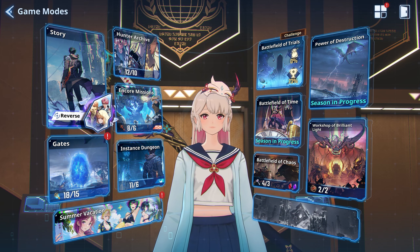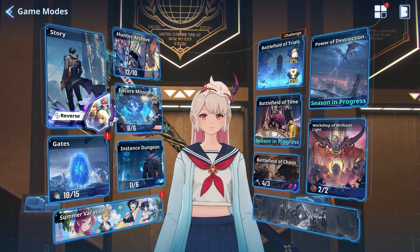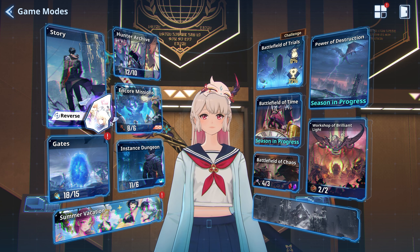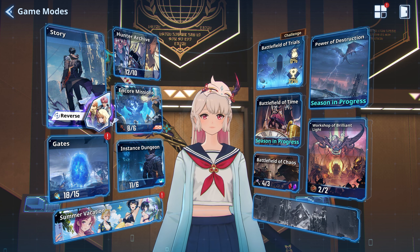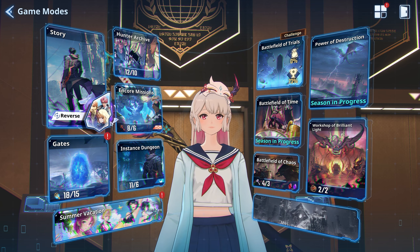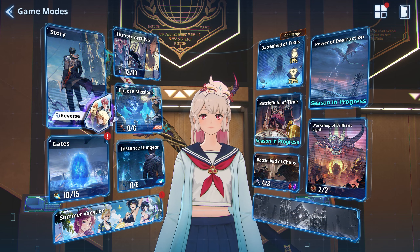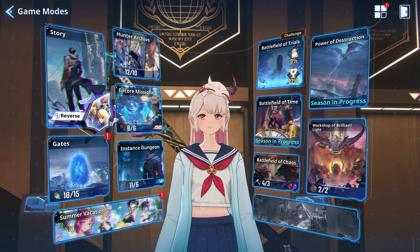What's going on guys, it's your boy Zilchi and welcome back to another Solo Leveling Arise video. Today I'll be giving you guys a short guide on how to clear Encore missions and Instance Dungeons more efficiently, so you can get those level 75 pieces and upgrade your characters to take on the Workshop of Brilliant Light.